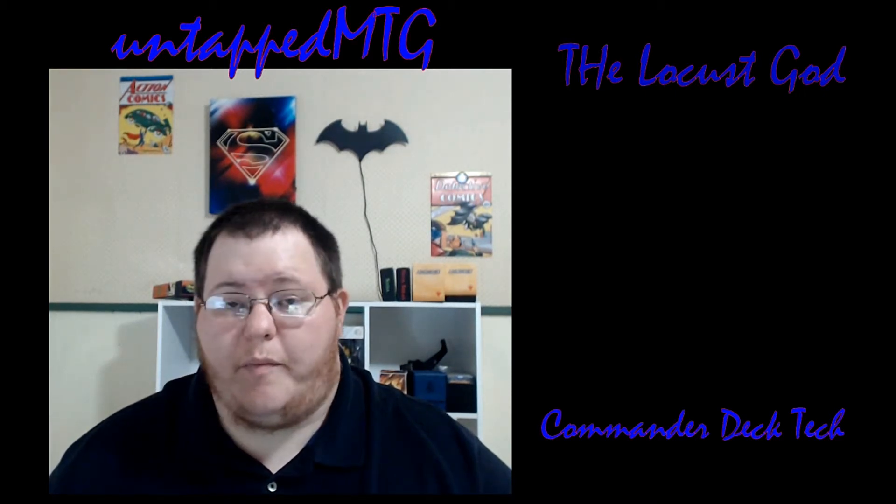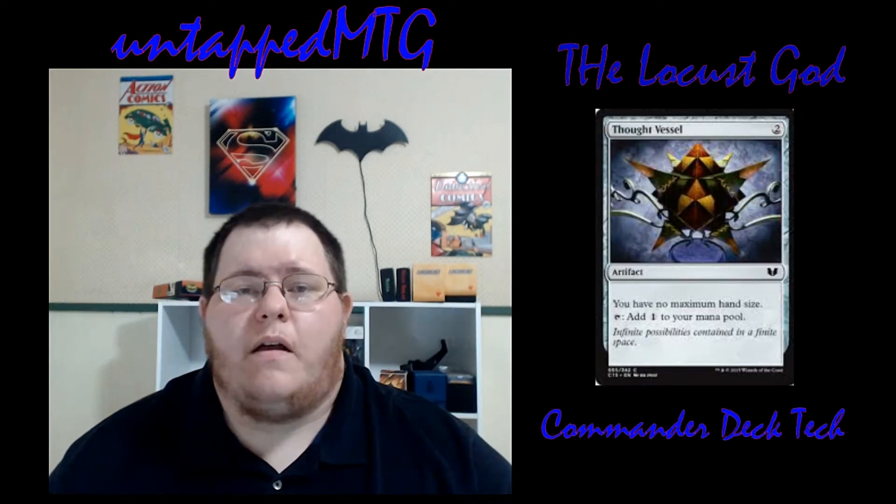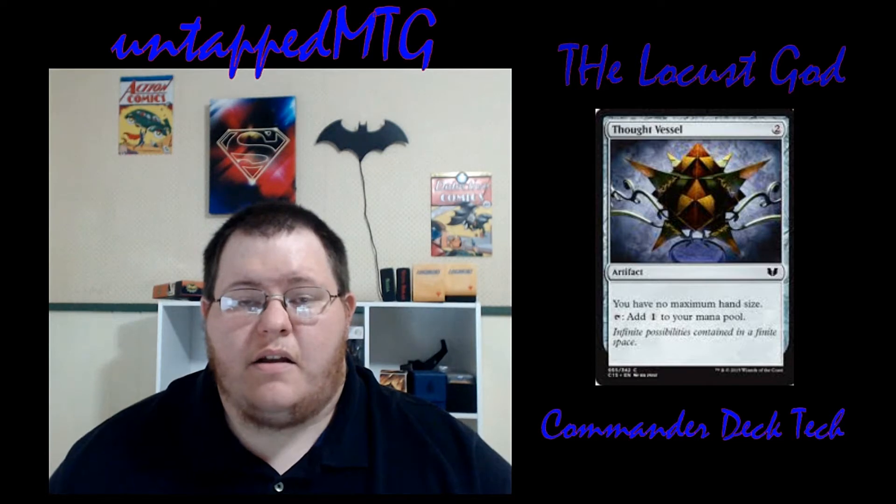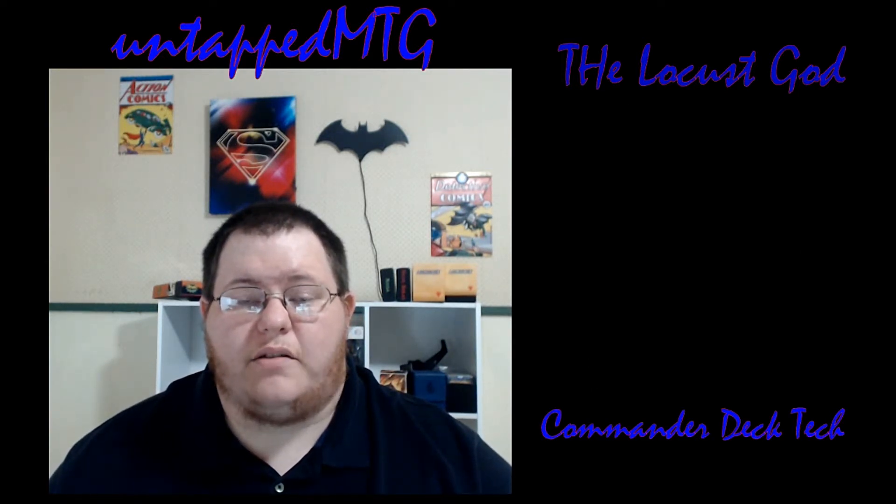We also run Howling Mine — an artifact that says at the beginning of each player's turn, that player draws an additional card. This lets us and everyone else draw two cards per turn. Opponents tend to leave it alone since they're also benefiting, so you get extra card value and extra creatures the whole time. Thought Vessel taps for colorless mana and also has the Reliquary Tower effect — no maximum hand size. It's good to have a couple of those so that if one gets destroyed, you have a backup, because you're drawing a ton of cards and you want to hold on to as many as you can to make more and more creatures.